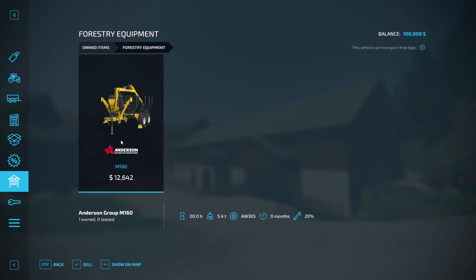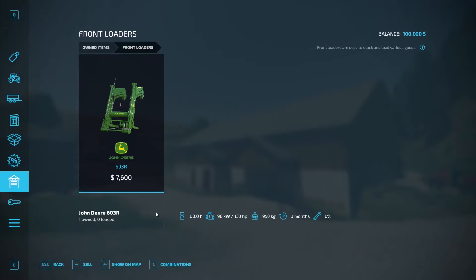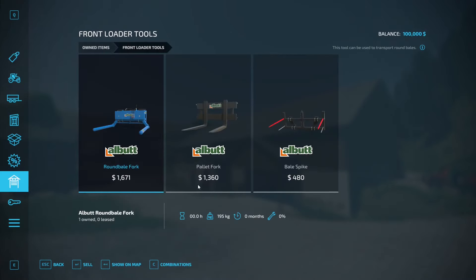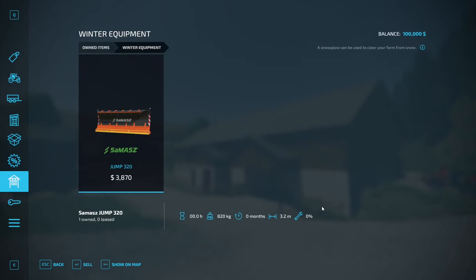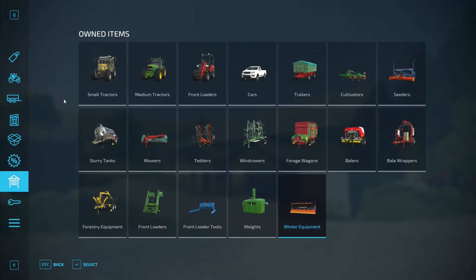Forestry equipment, you start off with an Anderson M116. Front loader attachments, you start off with a John Deere front loader attachment, and that comes along with round bale forks, pallet forks, and bale spikes. Weights, you start off with one John Deere weight. And to round everything off, you do start off with a Schmazzy plow for plowing out snow. That is the equipment that you'd be starting off with.